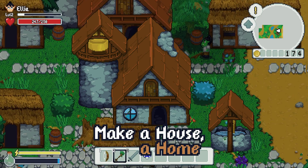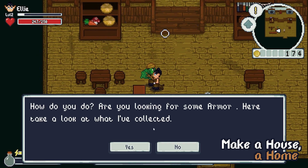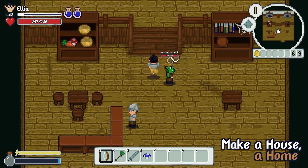As for the updates, I've been working on the Make a House a Home update, which adds procedural interiors to houses, making each one unique. This has always been a challenging task, but it's worth it to see the variety of houses in the game.